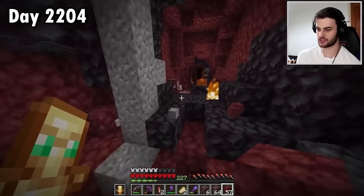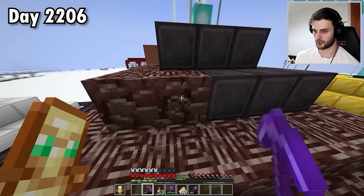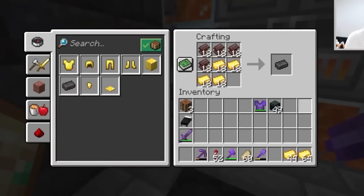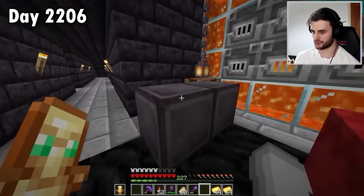70 pieces of ancient debris — now to smelt all the ancient debris. I'm also cooking the netherrack and removing a couple of pieces of ancient debris here. Now I can grab all of this, turn it into ingots, and make two more blocks of netherite.